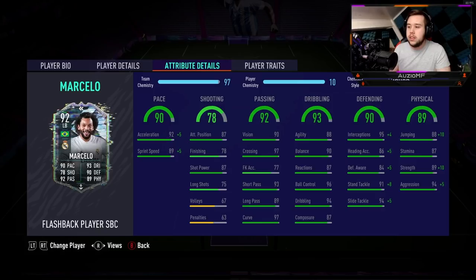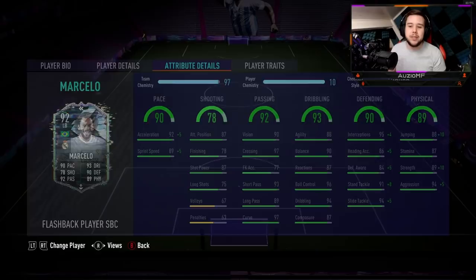His defensive stats: he has got 99 interceptions, 91 heading accuracy, 89 defensive awareness, 99 standing tackling with a 99 slide tackling as well. I'm expecting him to be an absolute beast when it comes down to defense. The physicals: 98 jumping, 87 stamina, 99 strength with 99 aggression. We are looking at a 5'9 player with 99 strength and 99 aggression. If he gets into a situation that he has to use that strength, you already know he is going to be bodying the majority of the players. The only player I can really see him struggling against might be like a Team of the Year CR7 or Player of the Month Haaland, because Haaland's got too much strength.